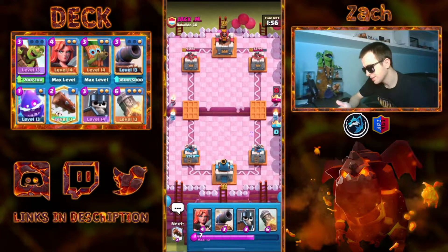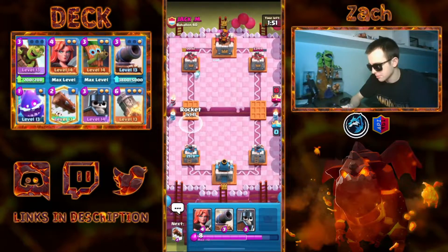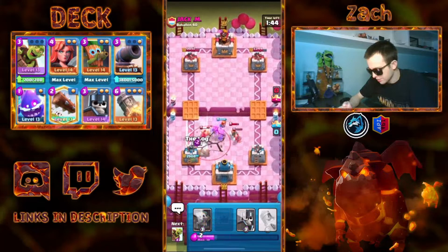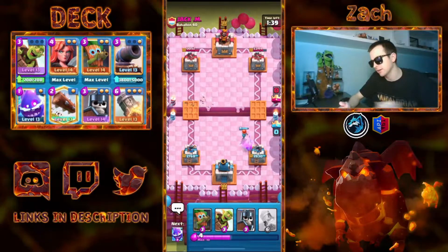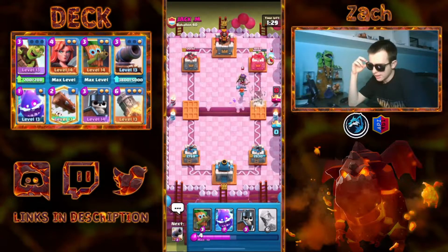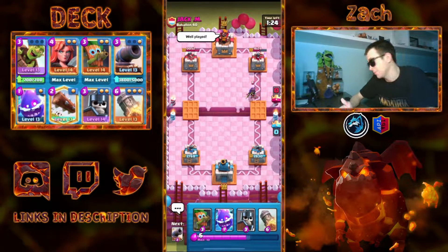Not in a bad spot here at all. Queen is still a threat — if he tries to go Queen left, I might just Rocket it outright. If he goes Hogs, I might Rocket that too. He wants to split everything up. Let's go Valkyrie — that's probably my best play here. I actually want to Log this to stop some of the damage on that side. He did go that way, so I want to add some extra defense. I'm going to go for a Tricky Barrel this time — see if he misses the Log. And he does. Make sure to throw in those Tricky Barrels — some players will not hit those.